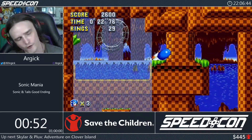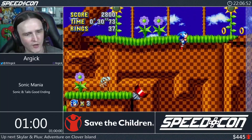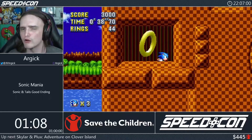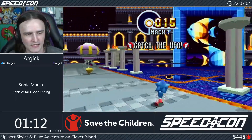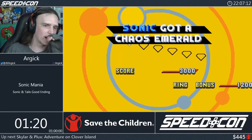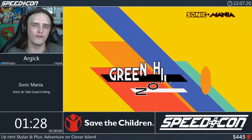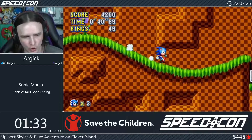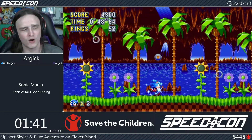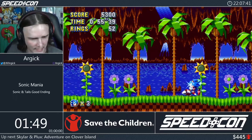Our main form of movement is the spin dash — we'll be doing as many six-tap dashes as we can. The stages are a mix of nostalgic Act 1s — mashups of original stages — and brand new Act 2s with nostalgic twists and special gimmicks. Green Hill Act 1 contains elements from the original Act 1, 2, and 3. That's our second chaos emerald — two of seven collected. We grab an invincibility box and take out the first mini-boss with two sets of three hits.